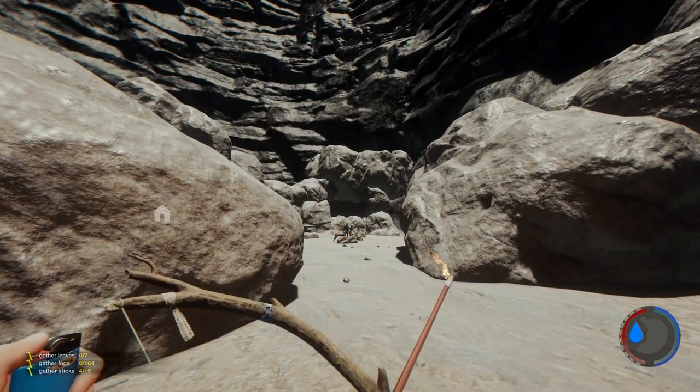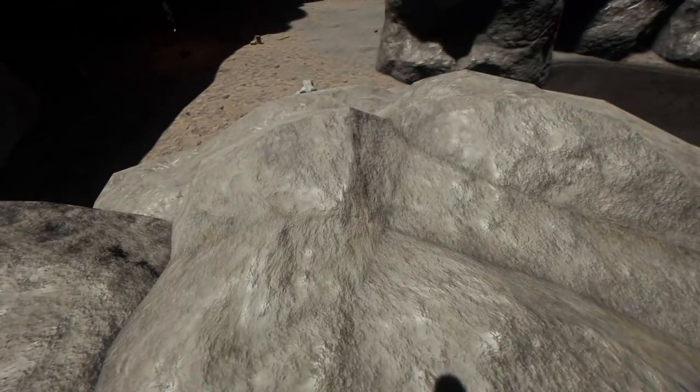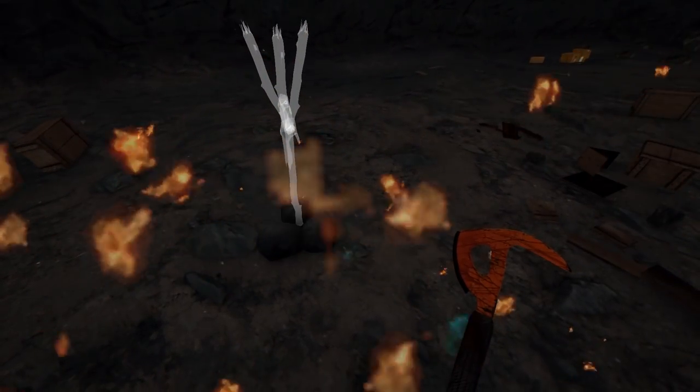In the menu where you get the regrowing tree mode, you also now have 'allow buildings to be destructible.' The host will have to set this, of course, if you're playing a multiplayer game. What that means is you can destroy objects, and some objects that are intended to be destroyable can still blow up.